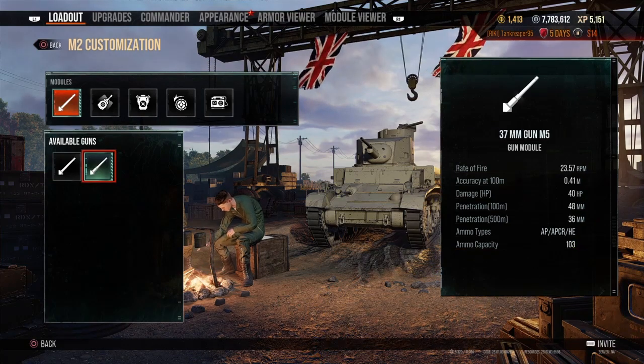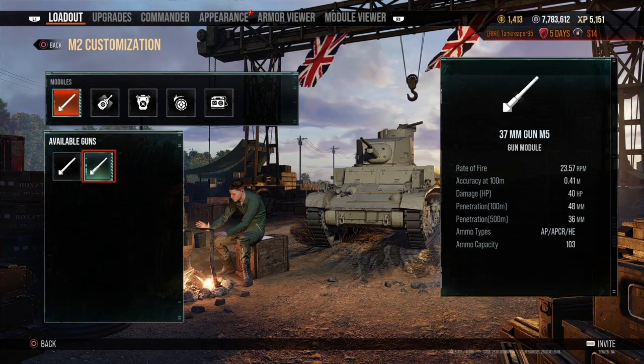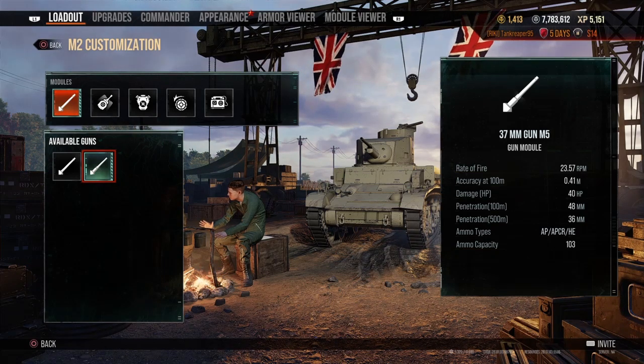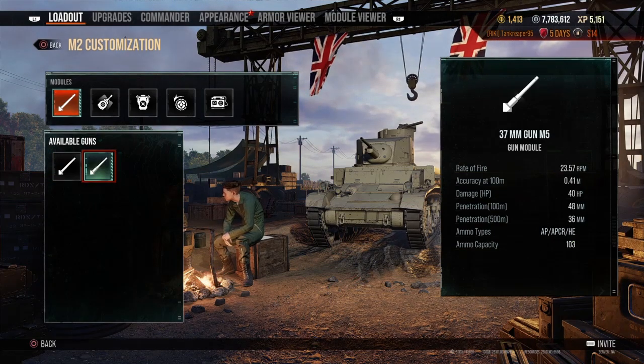Then you've got the 37mm gun M5. The rate of fire is 23.57 DPM, the accuracy is 0.41, and it can carry up to 103 rounds. A little bit less than the machine gun, but you get better penetration and damage with this gun.